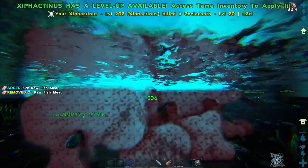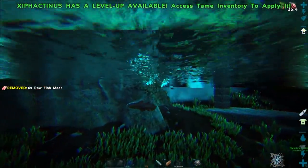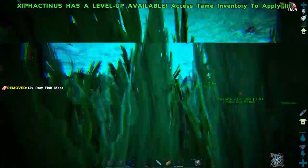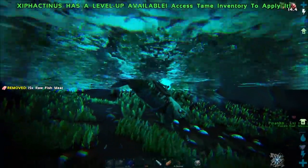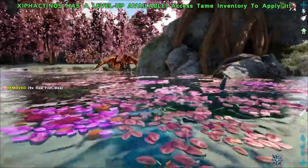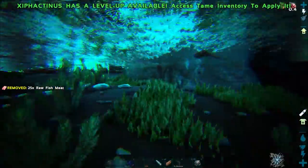Blood frenzy affects all the Zippocanthiuses around us and I'm assuming we deal more damage now. They also have a bleed attack which is pretty good. Let's eat another fish — that's such a badass animation! It doesn't look like we can proc blood frenzy again while it's already active. But we were doing 64 damage with the bite while blood frenzy was active.